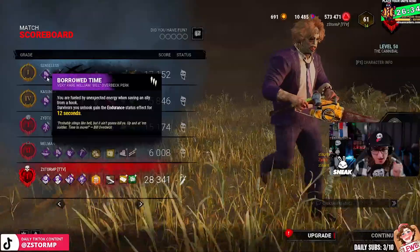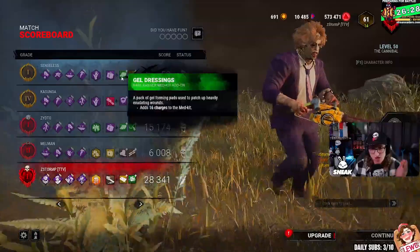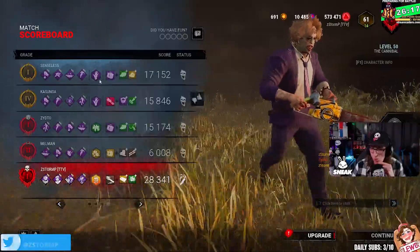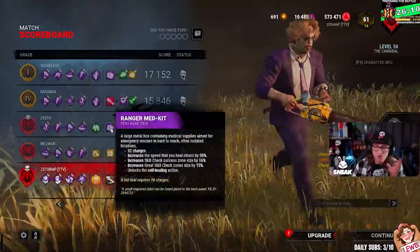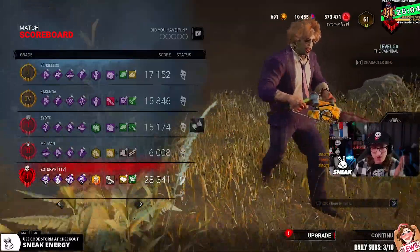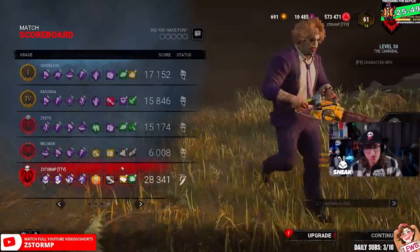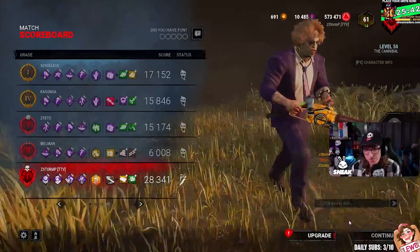I almost made that into a video. So they had Borrowed Time, Windows of Opportunity, and Dead Hard. They had a really good medkit - a Ranger's one with Gel Dressing, and extra charges. This one had a really good map offering. They had Borrowed Time, Dead Hard, Circle of Healing, and We're Gonna Live Forever. So these were the two white ward people. The other survivor had Windows of Opportunity, Borrowed Time, Adrenaline, and Dead Hard. They played really good - they just messed up. The Plaything kind of messed them up. But well played to them - good luck with the games.